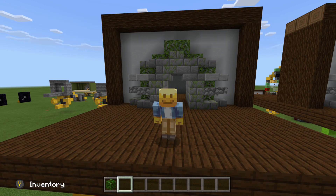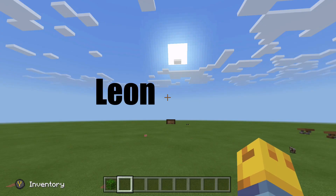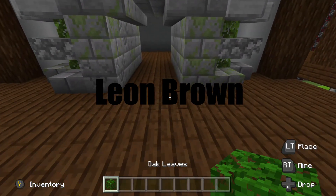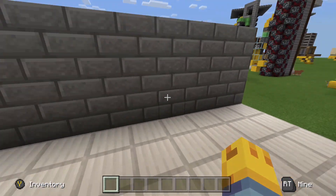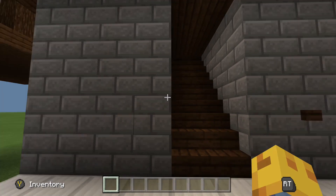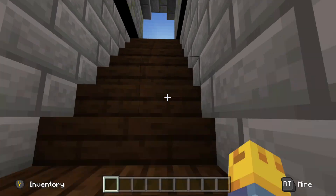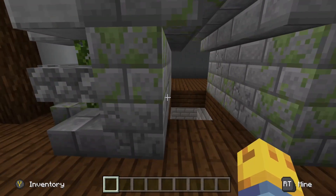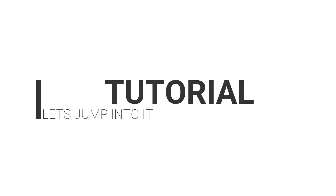Let's look at this redstone contraption which was originally left in my comments section by Leon Brown. Thank you so much for the suggestion. This is a two-wide hidden staircase and it is obviously pretty fast on the opening and closing. Right here we've got a button on the inside — this allows a little bit longer of a delay so that you can escape it rather quickly and climb the stairs. Now let's look at how to actually build this thing.